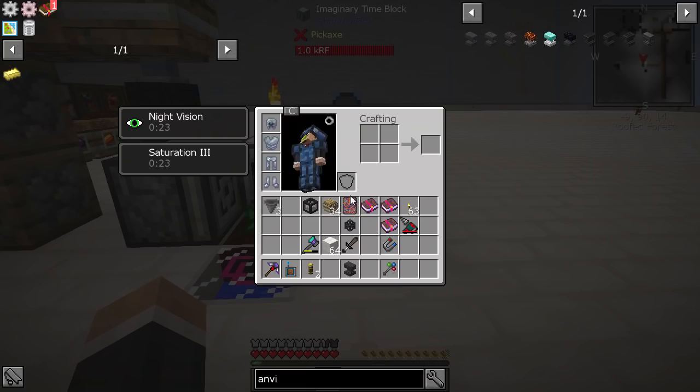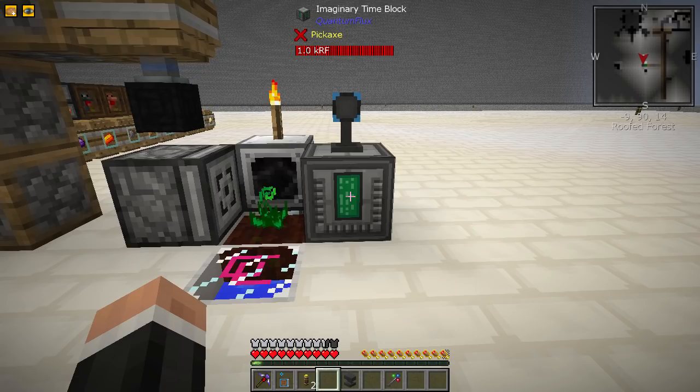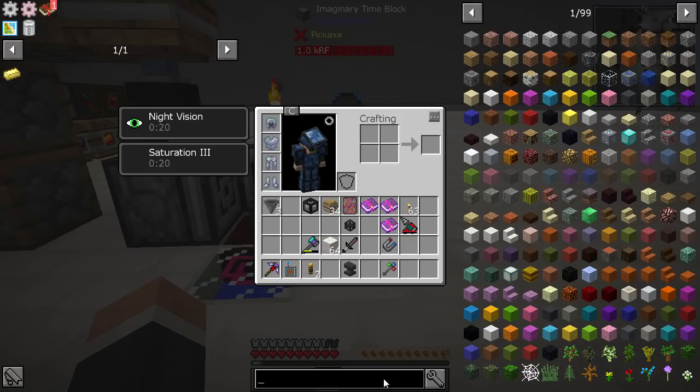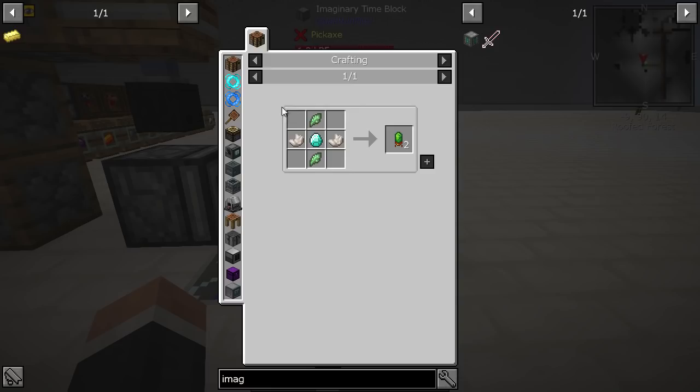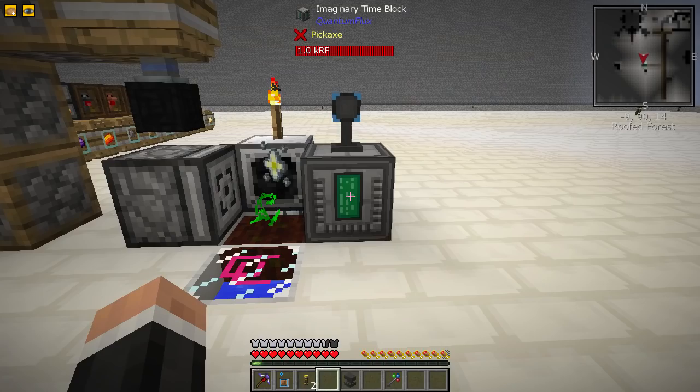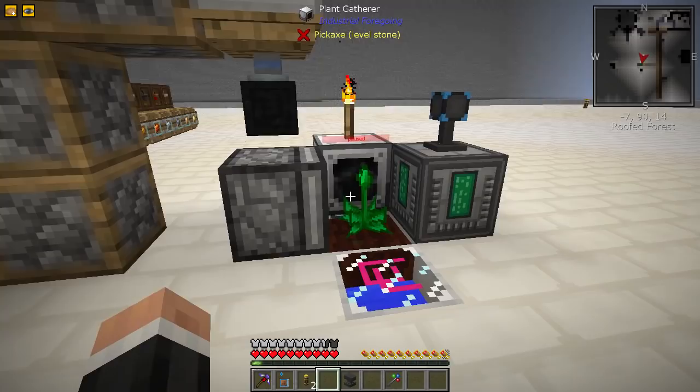I got the imaginary time block as a reward. If we look at it the recipe is not too bad but you need to make a lot of things - you get some of these from mob drops. Basically you need to make a lot of them to build up to that. But I got one and it increases the tick rate - I'm sort of fuzzy on what it works on.